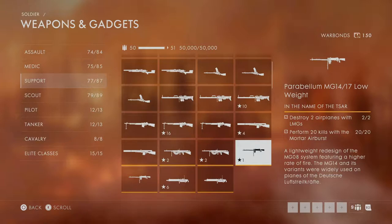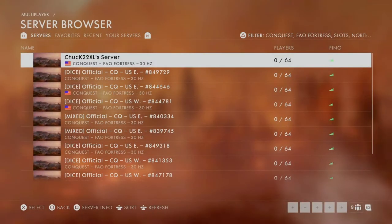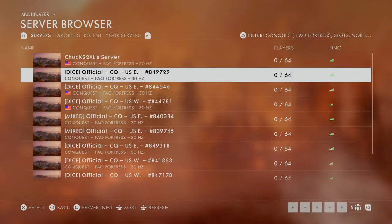This is the gun I'm talking about — destroy two airplanes with LMGs. We're not gonna focus on the second part, that's gonna take a little time if you're not too familiar with the air burst. There's also a specialization that asks you to take down 25 planes, so you can keep going and keep taking care of these planes until you unlock both.